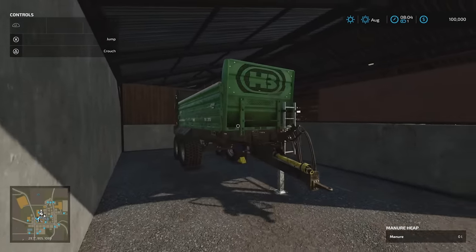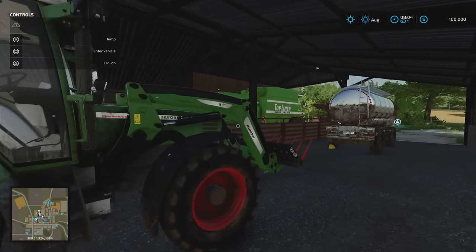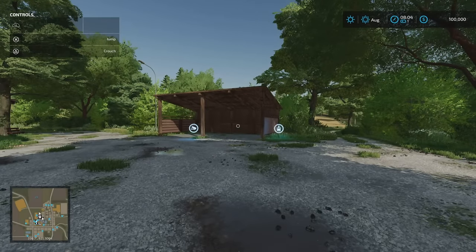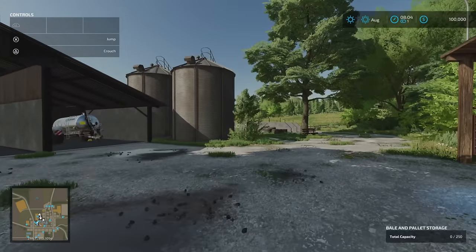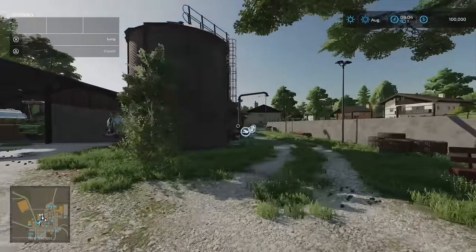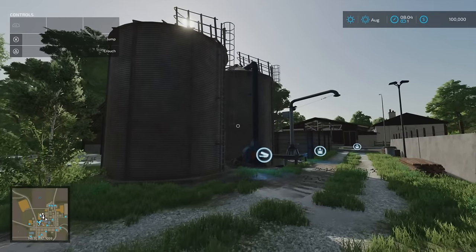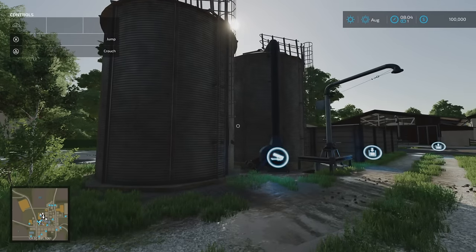We're going to use this tractor to go around. We have a tank here, bale and pallet storage — 250 items in the bale and pallet storage at all the farms. The silos vary but are all within the required mods. This one I want to say was a 2 million litre silo.